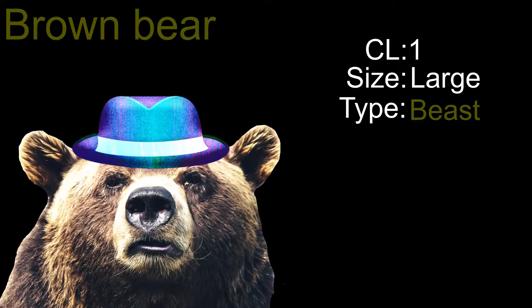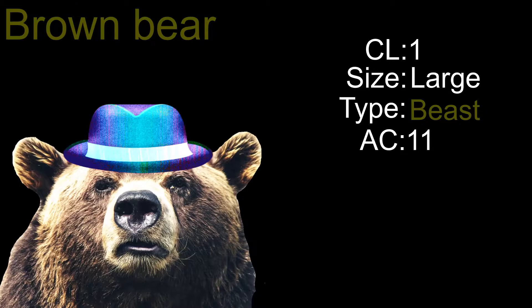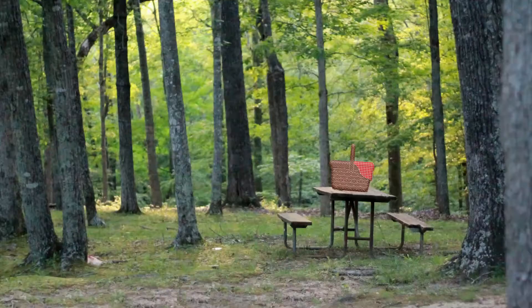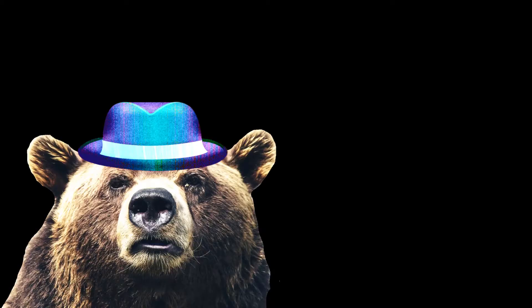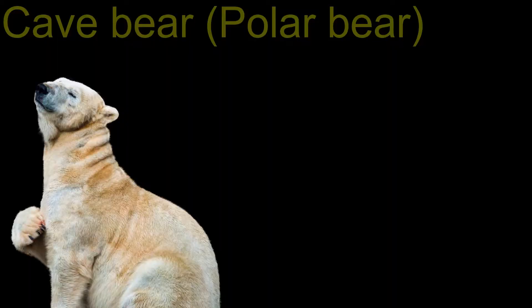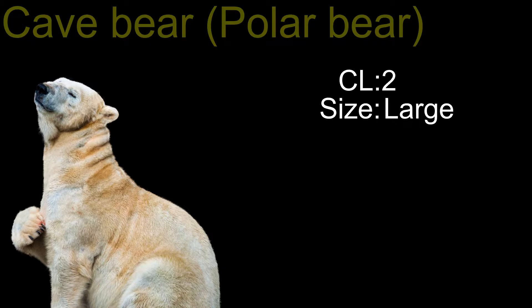Black bears also have a basic multiattack allowing one bite and one claw attack. Brown bears are Challenge Level one, large-sized beasts. They have 11 Armor Class — 34 hit points, a speed of 40 feet, and a climbing speed of 30 feet. If you get a brown bear angry, they have two attacks.